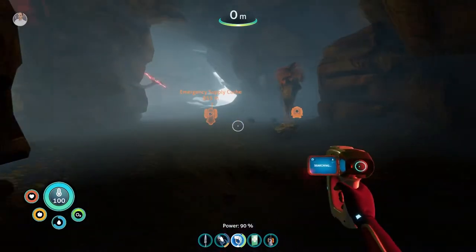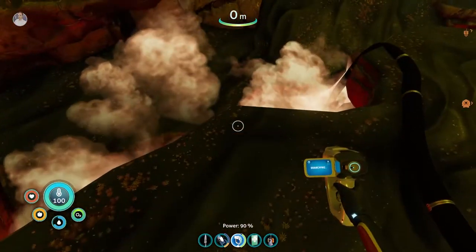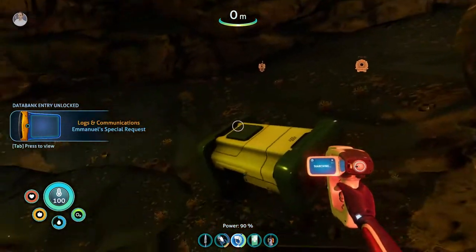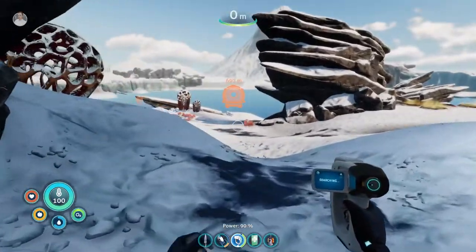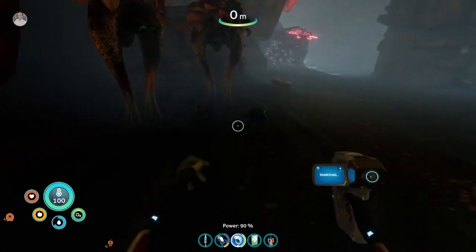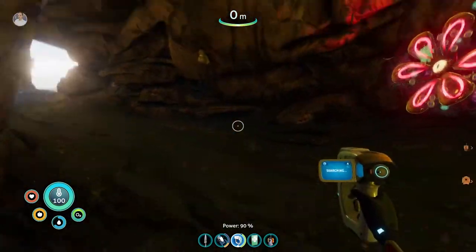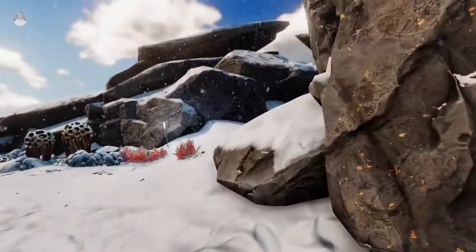I can hear things in here — let's go in. Okay, it's nice and warm. Interesting, very interesting. Let's scan that — okay, we already got it. That's a generator. Not much else up here. We've got some fruit — I think if we build a garden or something we can grow the fruit and then just enjoy having food.